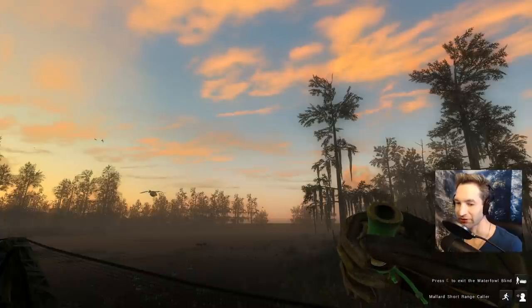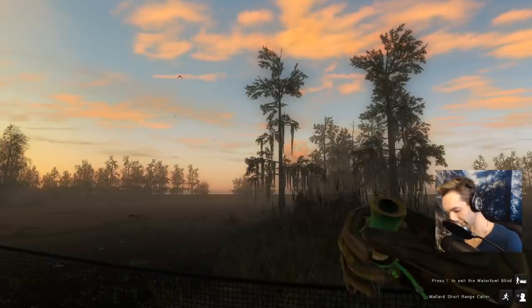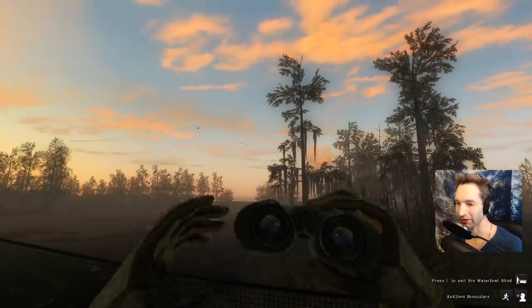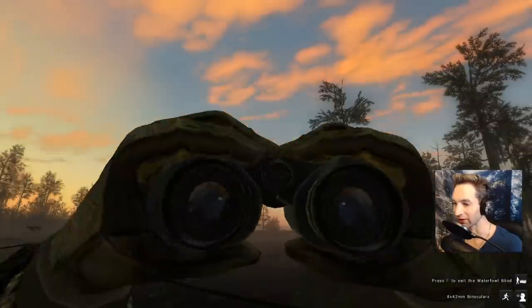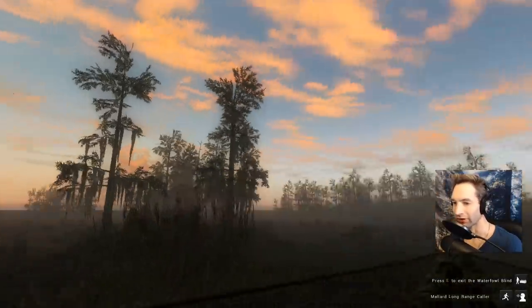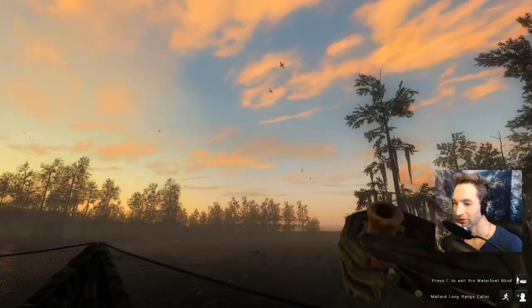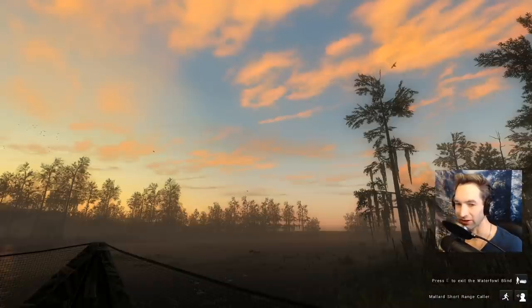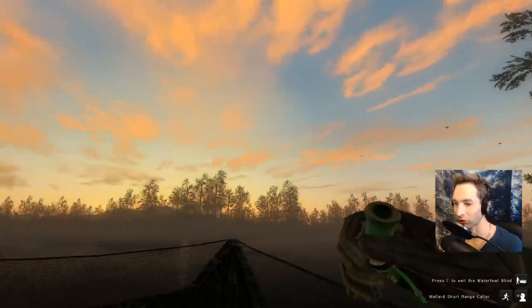We actually have two or three different flocks coming in here. That duck landed right on top of us but there's another big flock way out there cupped up — about four of them coming in way out there. Those actually look like gadwall or mallard ducks, it's kind of hard to tell. Got some more ducks coming in over here. Oh my god, we have ducks everywhere!